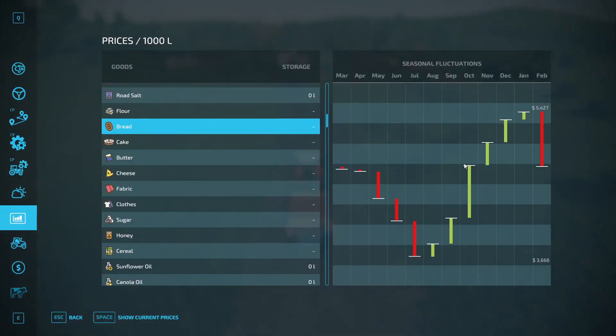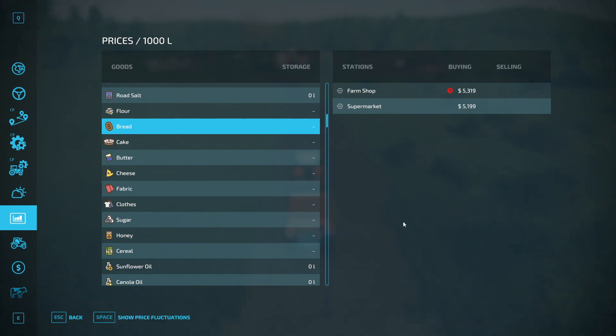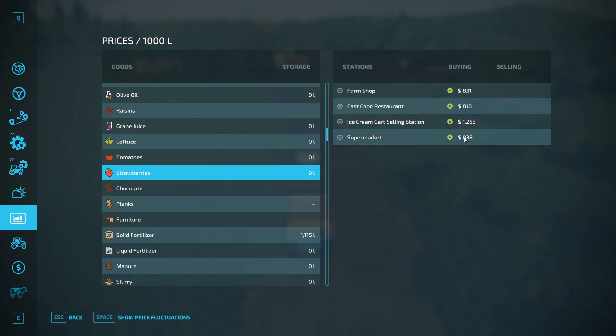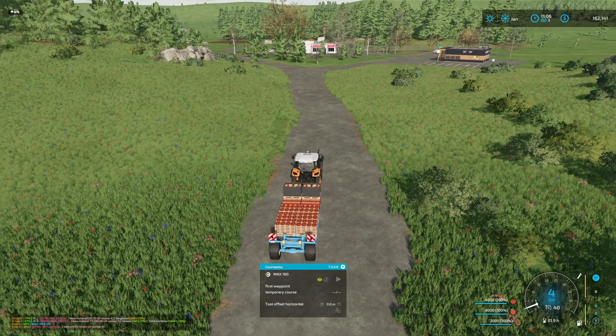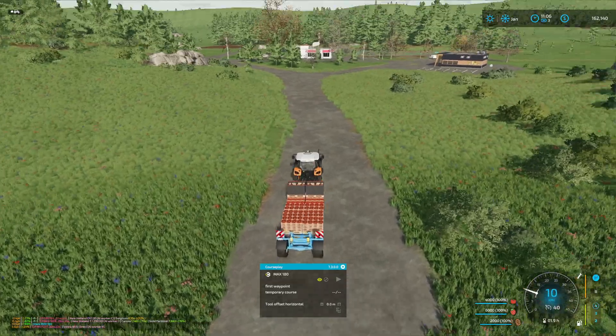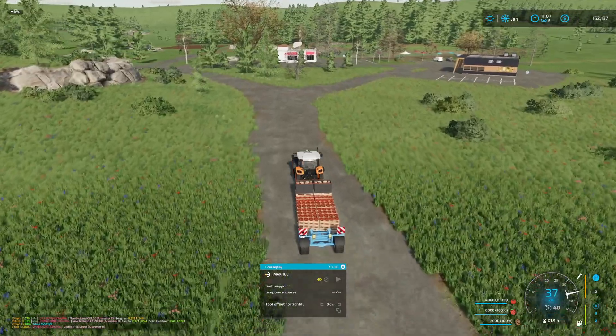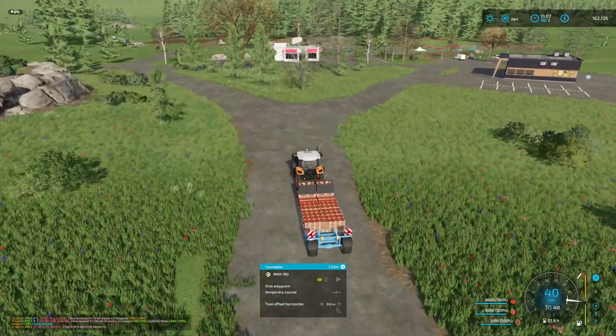Where am I selling? I'm just blindly going. 53 is the farm shop - that's a much better price. And 17 for the other. This is always the ice cream cart - always the best price for strawberries. So let's go sell the strawberries at the ice cream cart and we'll head back up to the farm shop for the others. It's a significant enough difference.